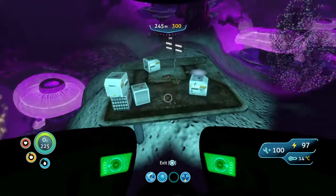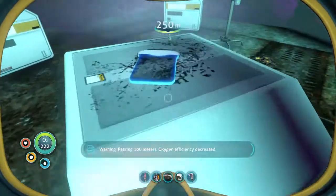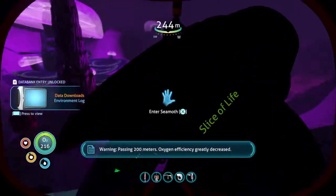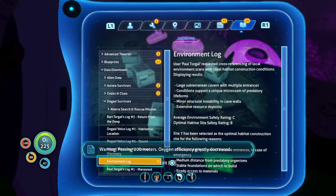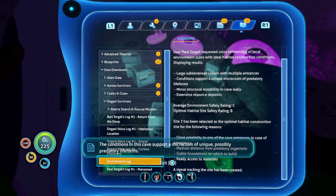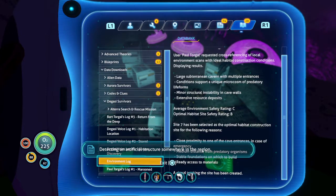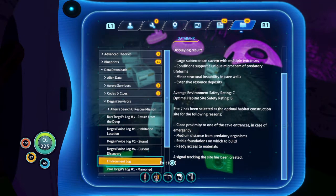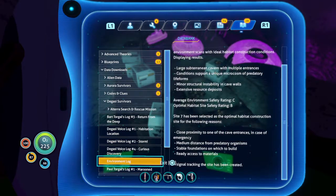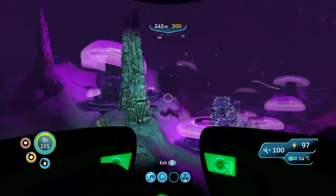There are some lootables here — there's a data pad. Grab that. Oh my god there are snakes to our top right. There's a signal uploaded to PDA — oxygen efficiency. The conditions in this cave support a microcosm of unique, possibly predatory life forms. Habitat site B structure in the region. There was a lot of information to grab there.